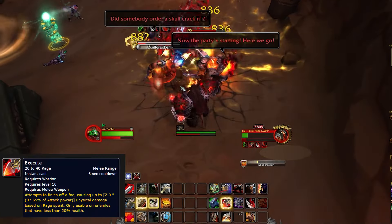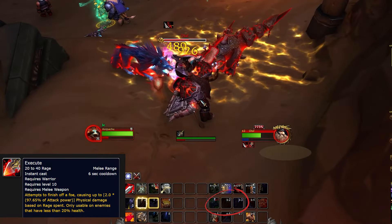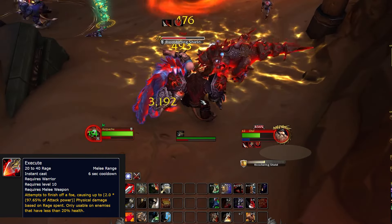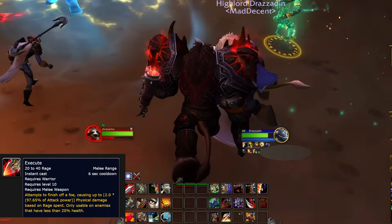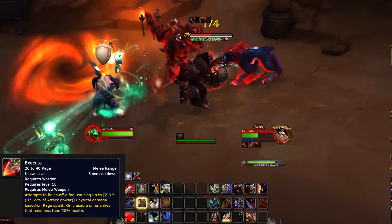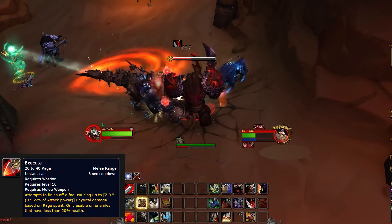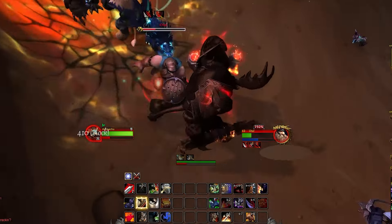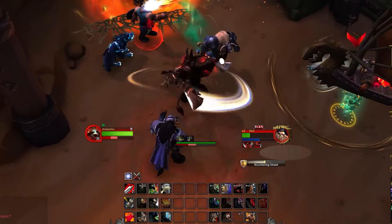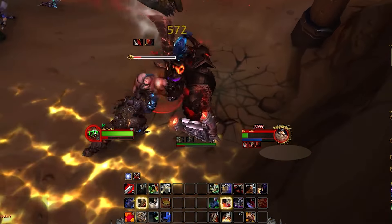Once your opponent is at lower health, Execute is going to start coming into play. Against a large single target, you may want to switch to casting Execute at low health instead of using Revenge. Execute will do a massive amount of damage, but will consume quite a bit of your Rage. Don't forget to keep your mitigation abilities up even when the target is at low health — you might find yourself dying if you get too focused on executing.